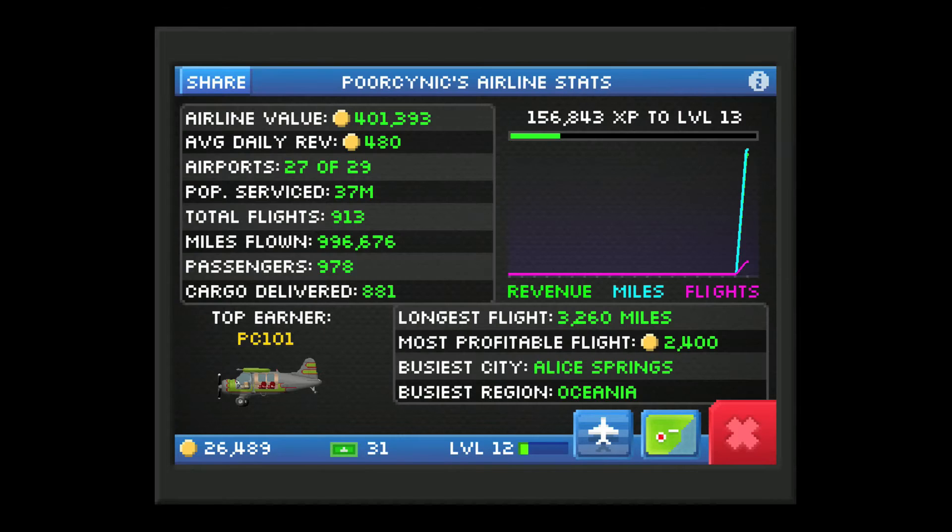Stats — that shows your stats, the stats of your airline: how many airports you have, the basic revenue you make, flights, passengers, and cargo. As you can see, I haven't played in a while — you can see that big zero flat line there.